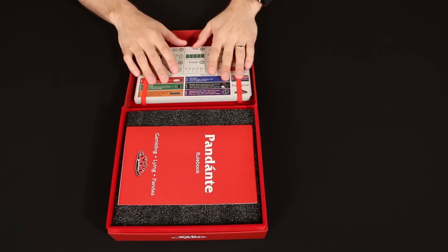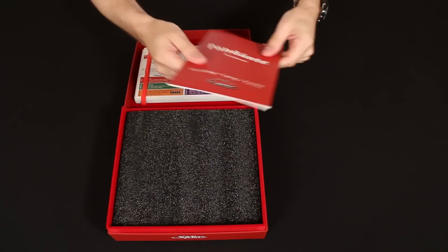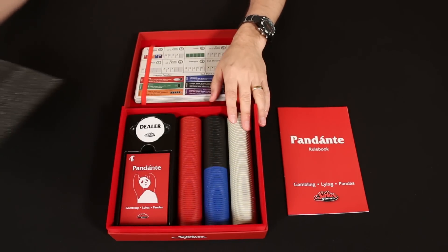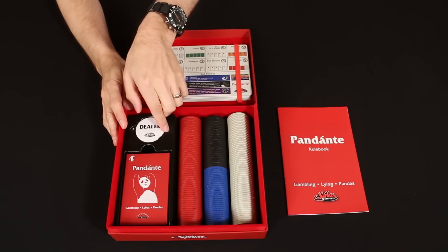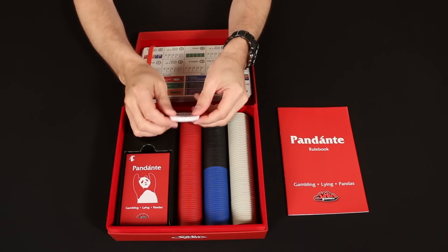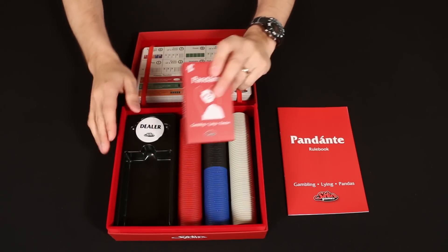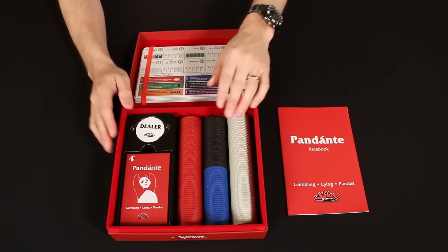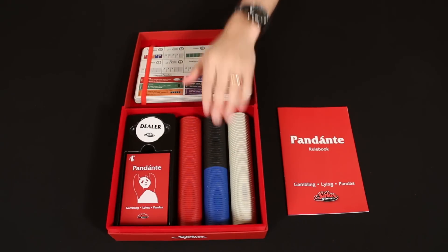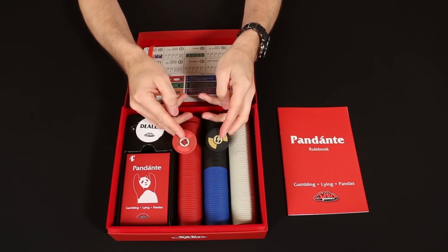In the lid you're going to find the player boards, held in place with these straps. The rule book is here, of course. There's also a bit of foam just to help keep everything in place and protect the components, because these have been upgraded. The dealer button, for example, is now plastic instead of the cardboard that was in the basic version. The cards are the same, but now everything is sitting inside of a plastic insert, and probably the most significant upgrade is that we have these professional grade clay poker chips, which come in four different denominations.